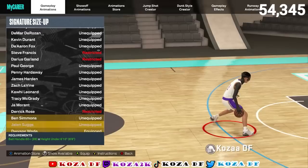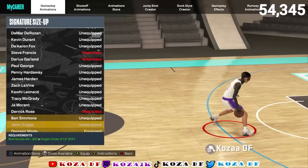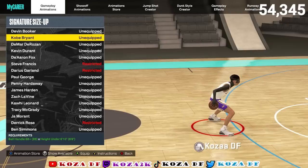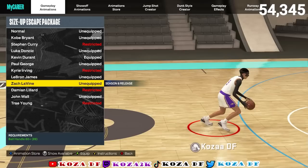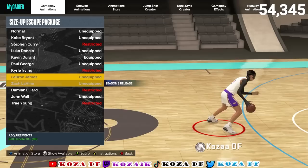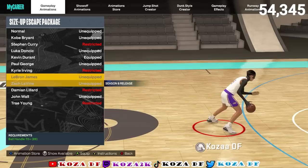First we're going over the tall guard size up, because that's what most of the community is using — those tall guards 6'5 to 6'9. For size up I'm using Kobe Bryant. I wasn't using Kobe at the time of recording but now I'm into the hype. If you're 6'9 you can't get Kobe Bryant so use D-Wade — D-Wade or Kobe Bryant would be perfect. But this is what everybody's hyping: Zach LaVine's new size up escape package with the Trey Young misdirection behind the back.